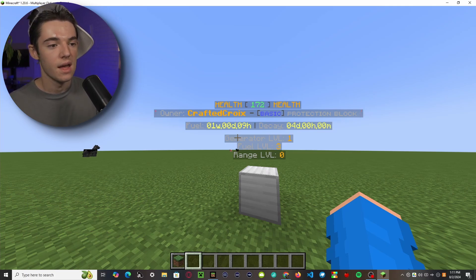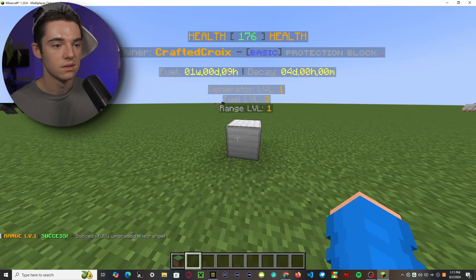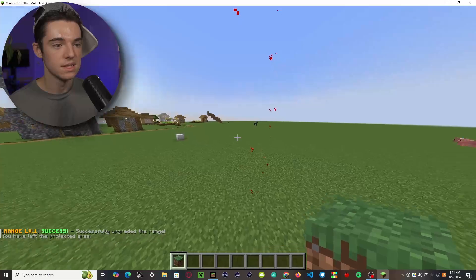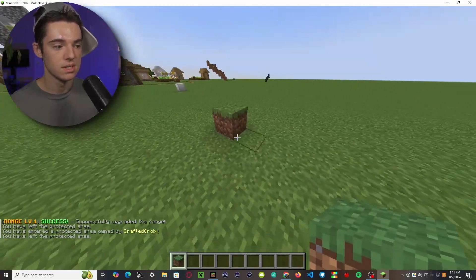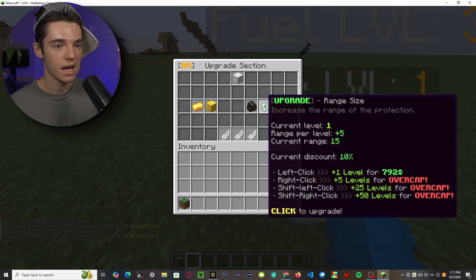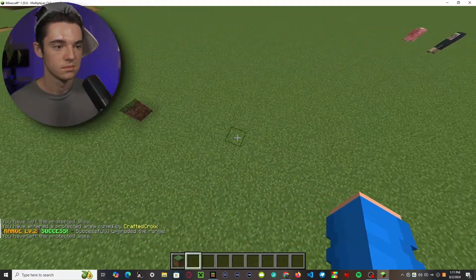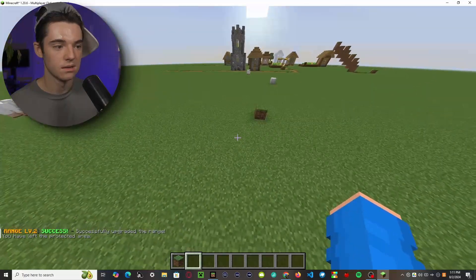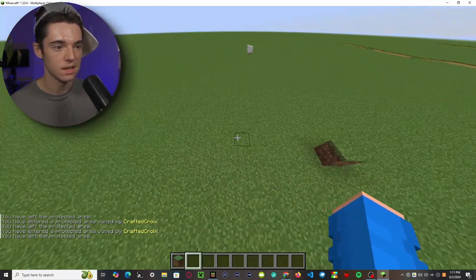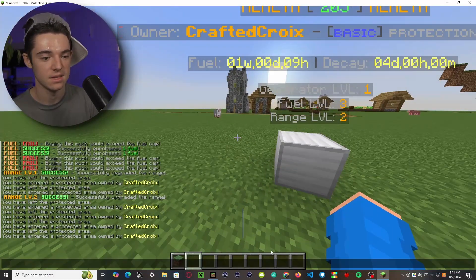You can also upgrade the range of your protection. What's nice about this plugin is that if you go far enough out you can see particles marking the boundary. Let's place one here, head back, and upgrade the range size — and there we go, you can see the boundary particles. Now let's test out the protections.